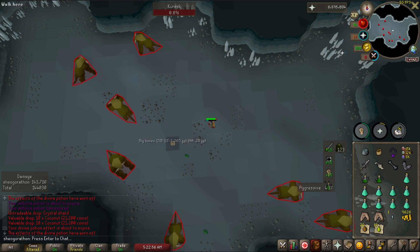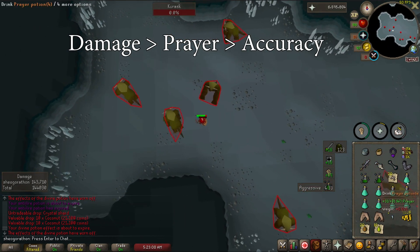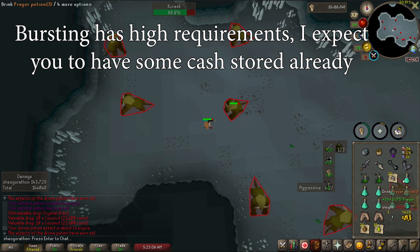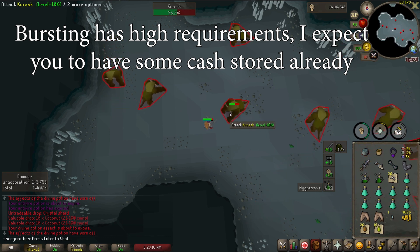Upgrading your equipment for burst tasks is pretty simple. Damage bonuses are more important than prayer bonuses, which is more important than magic accuracy bonuses. Because bursting is a pricey investment for the runes to do it anyway, I'm going to expect you to already have some more pricey items than the other setups.